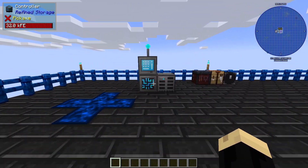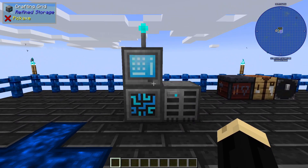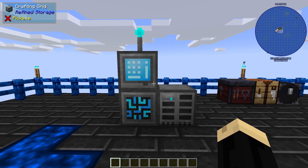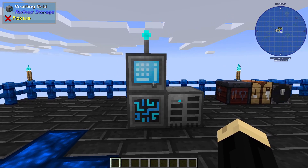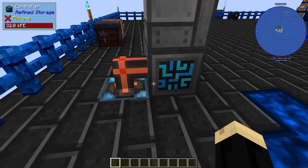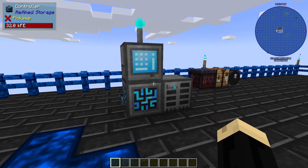Now we've already got a Refined Storage built up. If you're not sure how to set up the basics of Refined Storage, I will link that tutorial down in the description of this video, so you may want to check that out first. We're powering our system with a creative energy battery. Your Refined Storage does have to have an RF power source, although any source will work.